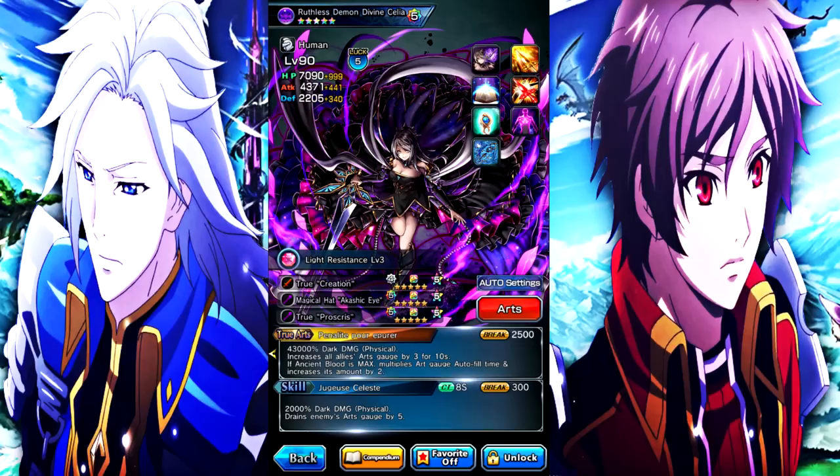If Ancient Blood is max, her true art multiplies art gauge autofill time and increases its amount by 2. She is an extremely strong, self-sustaining DPS — giving herself 100 attack, 100 damage, 100 crit, three damage buffs which make you hit extremely hard. On top of all that, she's giving your entire team art gauge, which is extremely nice.